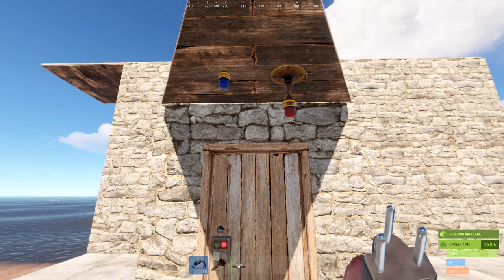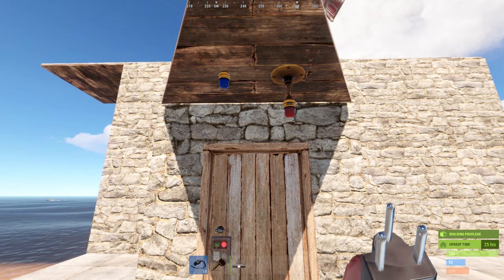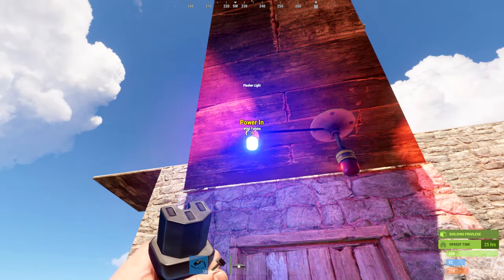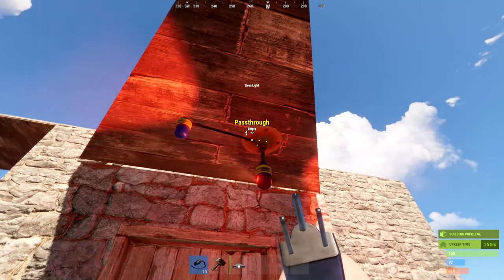Because these are also lights, let's cover them at the same time. On the left we have the flasher light, on the right the siren light. The flasher light is a blue pulsating light for role-playing or raising awareness in the base, and the siren light is a constant red light moving in a circular motion. Both have one input and one pass-through slot, just like the ceiling light.